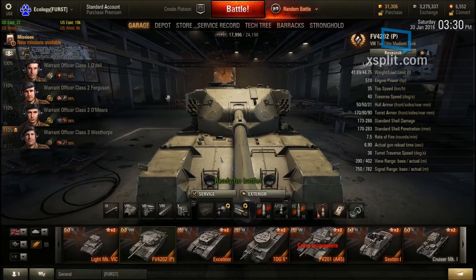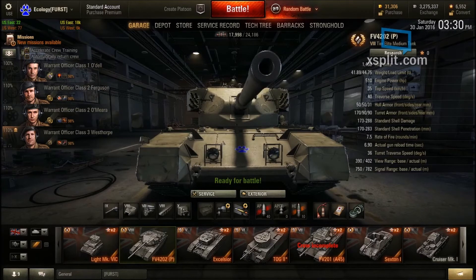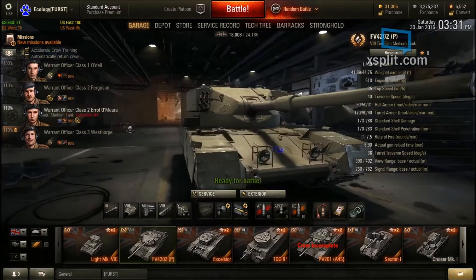Turret traverse is 36 degrees per second. View range stock is 390m, but with my crew it's currently 402m. Signal range stock is 750m; with my crew it's 782m. Like I said, I like this tank.